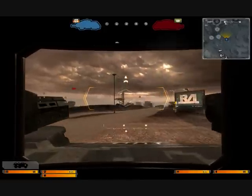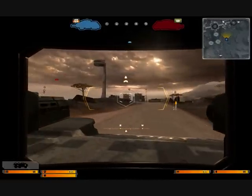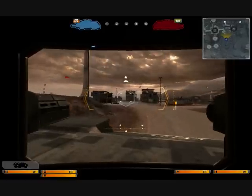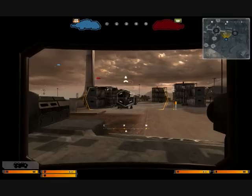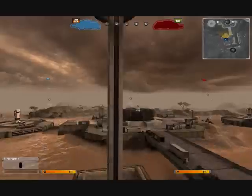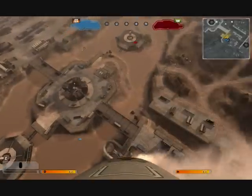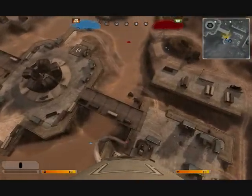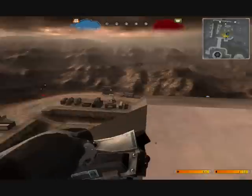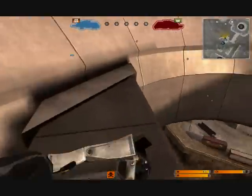First we're going to check out my favorite sniping spot in the entire game. Even though it's really visible, a lot of people don't know that you can get up there with an APC. And even though it's very visible, it provides a lot of good cover at the same time. The pod goes really high in this area so you should be able to get on it really easily. I'm just going to drop some APMs down to make sure that anyone who pods up after me will probably get caught by them.